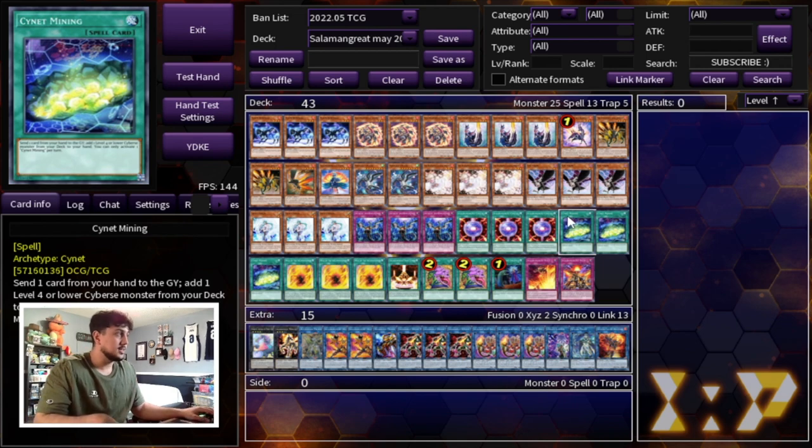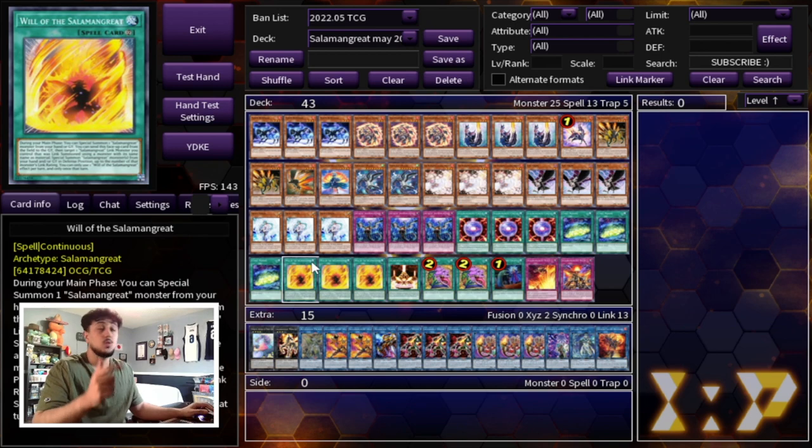Then we're playing Triple Cyanite Mining — it's really good and also triggers your Gazelle, so it's very powerful. Three Will of the Salamangreat: I was playing two for a long time but decided on three because it's essentially a free Monster Reborn to start things off, which is really powerful. It also special summons from your hand if you want. The other effect is great because if you have a relinked monster on turns two and three, this helps you push for game — you can target that relinked Sunlight Wolf, summon back two monsters, and keep pushing. That gives you access to stuff like the Access Code play to push for a lot of damage.